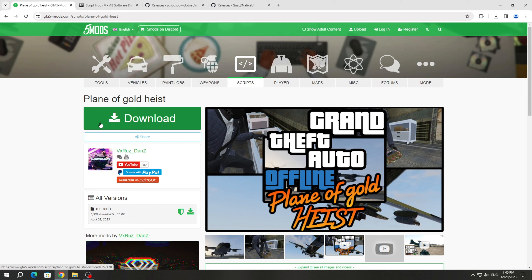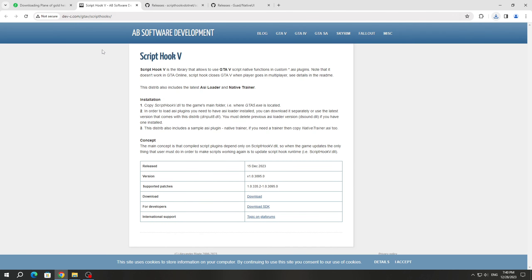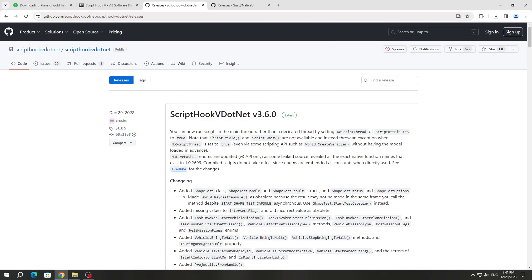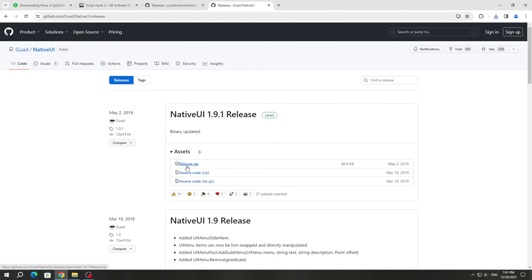To install this mod, you need to download it from the GTA 5 mods website. We also need to download ScriptHookV and ScriptHookV.NET, because without them we won't be able to run this mod. You also need to download the NativeUI release.